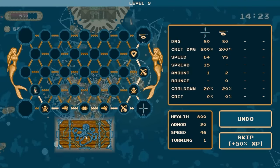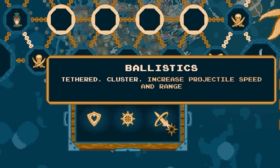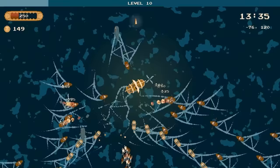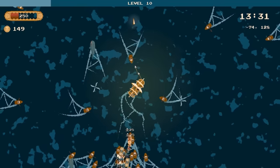That leveled us up straight away. In here we've got increase armor, increase turning speed, increase projectile speed and range. Oh no, explosives! That really hurt. All right, we're down to 250 health - not ideal. I'm just trying to get the new weapon now.